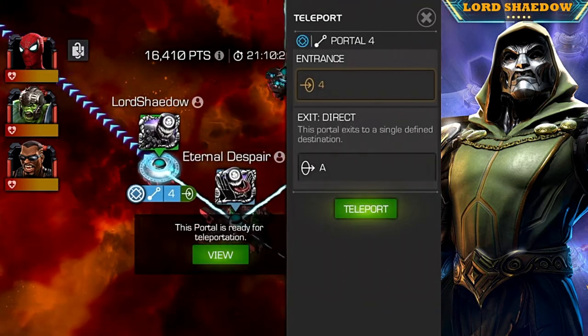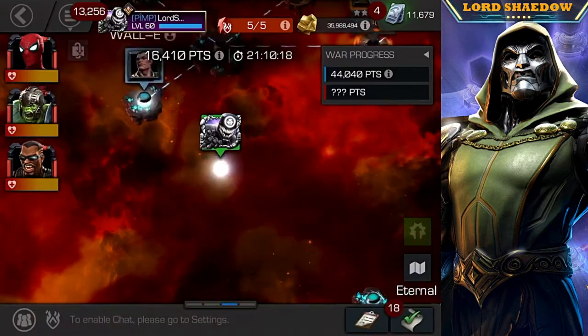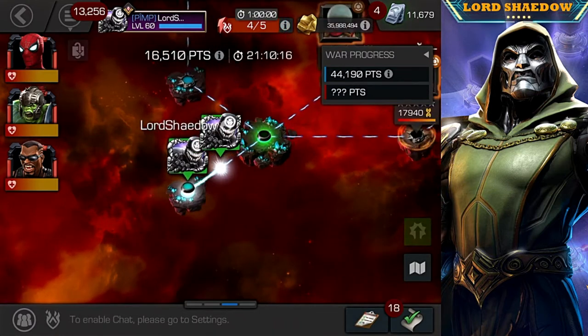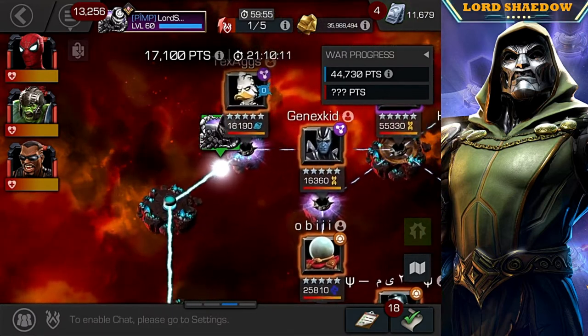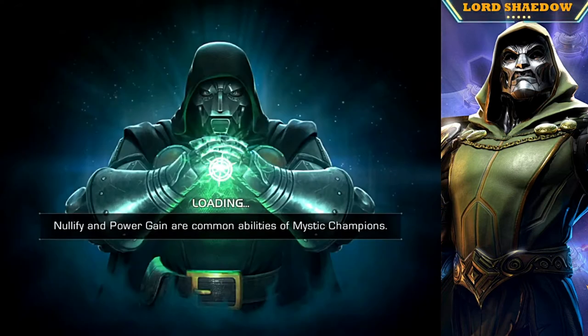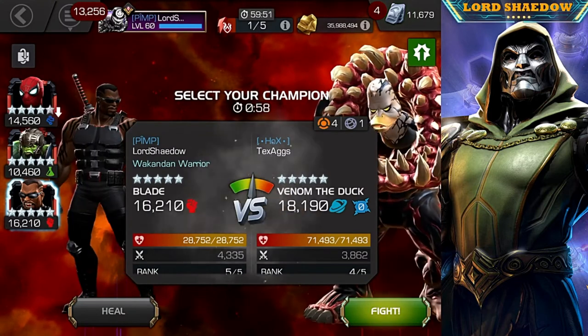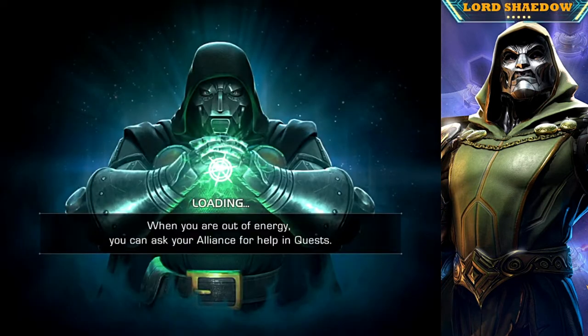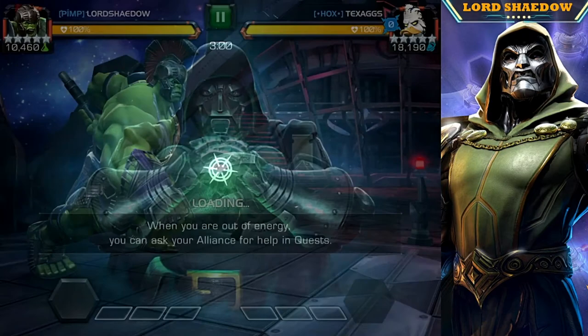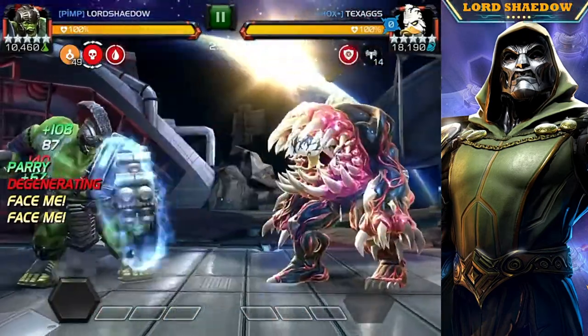I've already scouted out my path and it looks like I'll be able to do my paths with the champions I've chosen. Section one, I take path one — you can see they didn't put a defender on that first node, which is common. I'm going to be fighting Venom the Duck, and I'm going in with Gladiator Hulk.